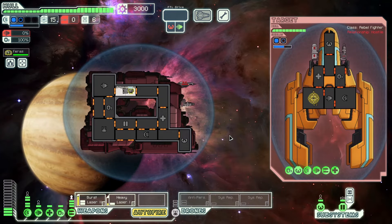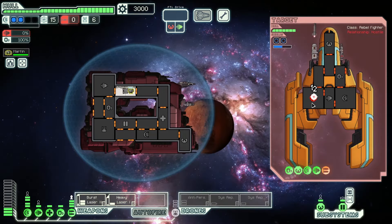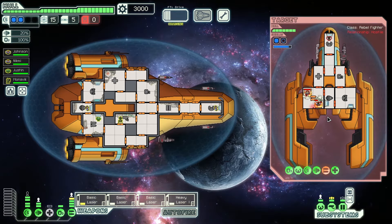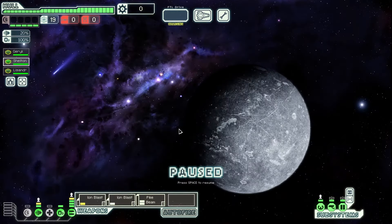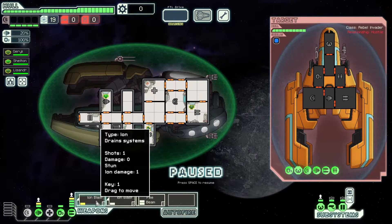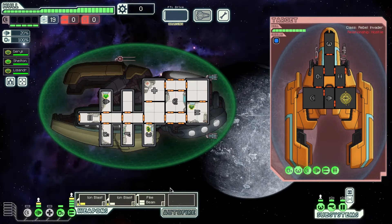The same idea applies with many different weapon combinations. With a heavy laser instead of a pike beam, it does two damage against an unshielded room but when shields are up it's wasted on popping a single shield layer. Instead, wait for the burst laser to fire first and then fire the heavy laser afterwards. The heavy laser also has a good chance to start a fire or cause a breach, so that's another reason not to waste it on popping a shield. Autofire can sometimes be convenient — you can autofire a specific weapon by holding down left control as you target it, which reverses the autofire status for that weapon. Yellow targeting reticle means autofire.